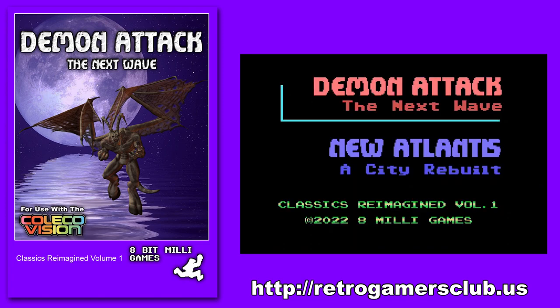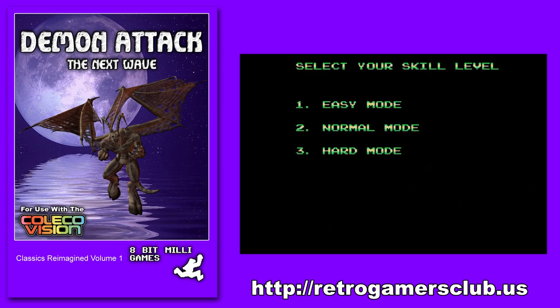So once you get to the title screen here, press the fire button to start Demon Attack. Then you select your level — easy, normal, or hard. What that does is it increases the speed of the demons and how quickly they spawn and how fast the bombs drop. The higher the level, the harder and faster everything is.